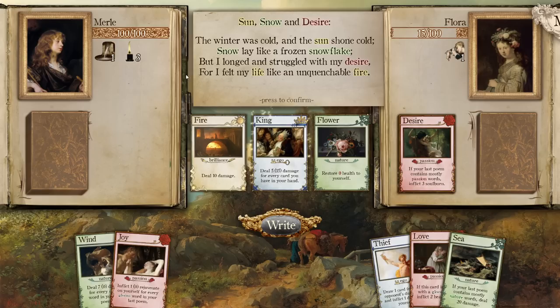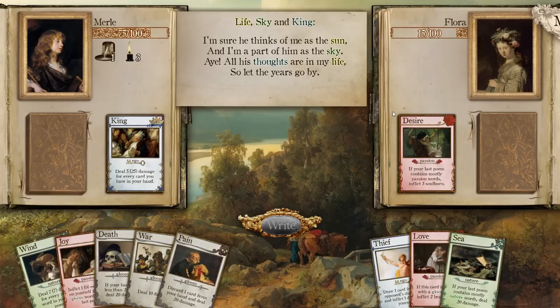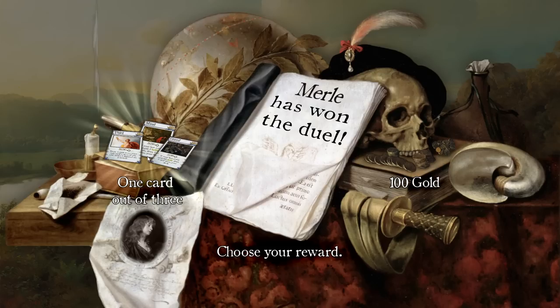You had me in the first half — the winter was cold, and the sun shone cold. Snow lay like a frozen snowflake. Does it now? The water was wet, like a wet water. 'I'm sure he thinks of me as the sun, and I'm a part of him as the sky. All his thoughts are in my life, so let the years go by.' Some of these have a shocking amount of possible logic. Oh baby, you are screwed — 20 damage, 10 damage, 20 damage. We are a destructive deck now!